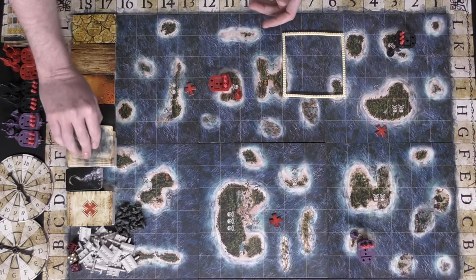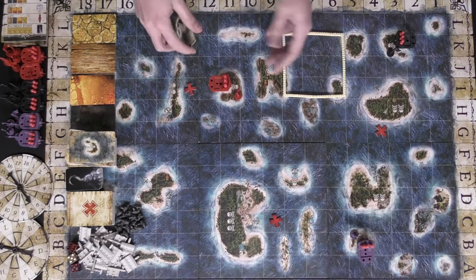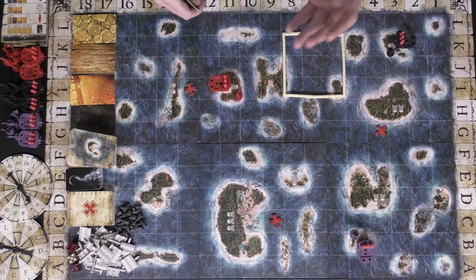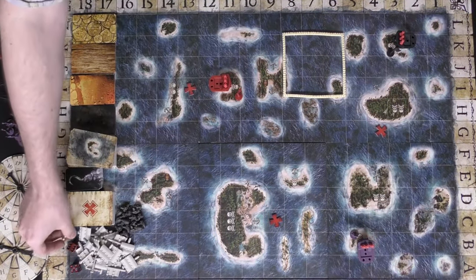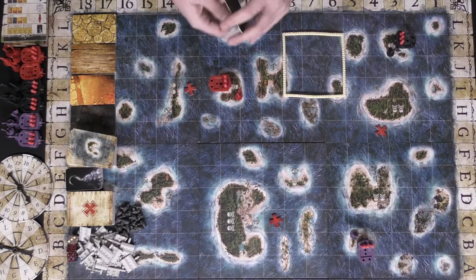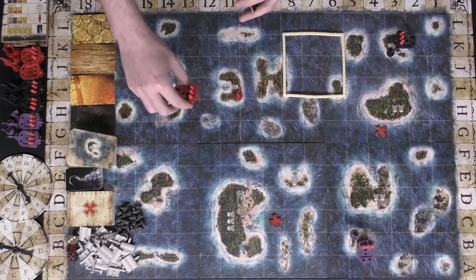Players then simply begin the game. If I were red, I would start by collecting resources at the beginning of my turn — one resource per location I own, which is one at the start. Then I roll the movement die and move all of my ships a combined three spaces in any combination I like: one ship one space and another two spaces, or a single ship all three spaces.